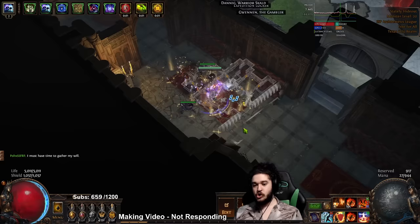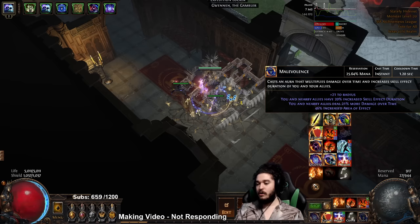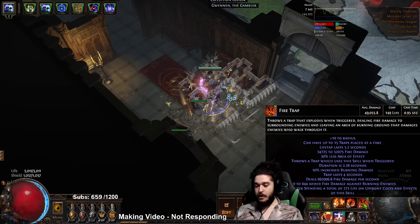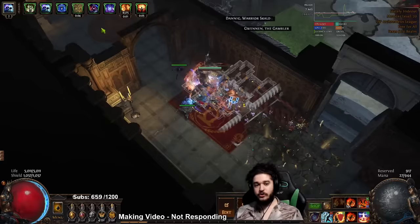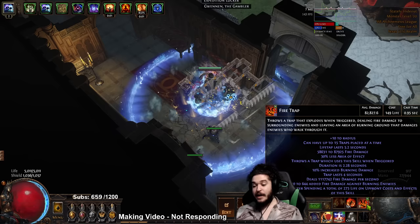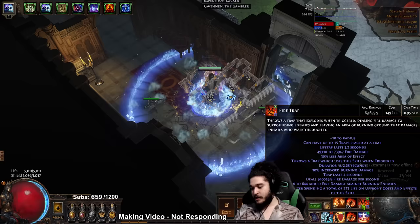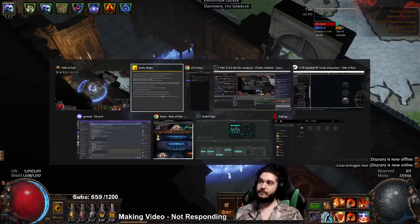Malevolence is your one aggressive damage aura. It grants increased skill effect duration and 21% more damage over time. Looking at my Fire Trap tooltip as an example - with RF and Malevolence it does 1.1 million burn damage per second; removing Malevolence drops that to 846k. The skill effect duration also applies to how long your Molten Shell buff lasts, and to how long the burning ground on your Fire Trap lasts. Duration goes from 2.28 seconds down to 1.75 seconds without Malevolence.